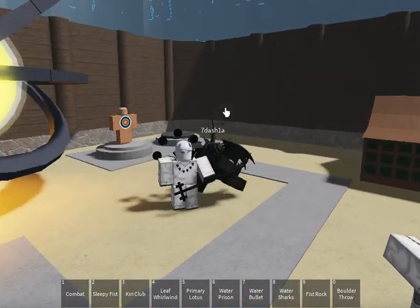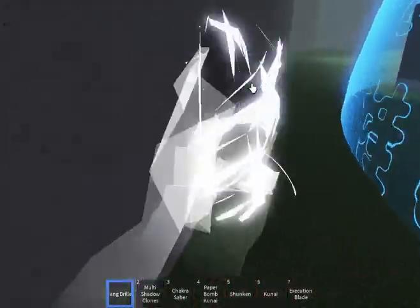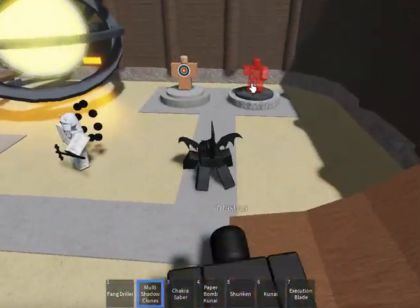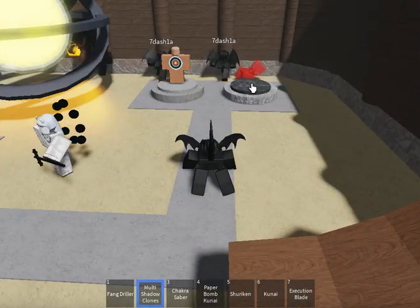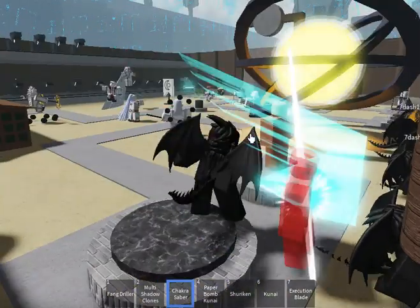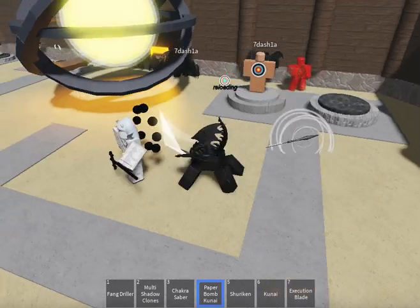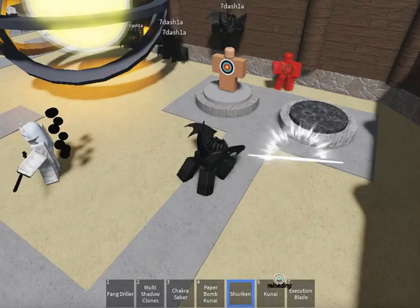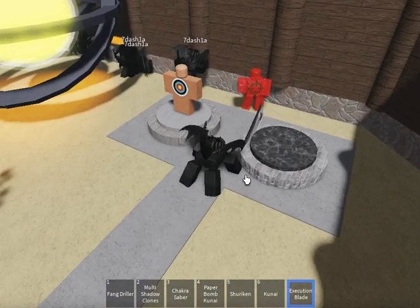We have Fang Driller. Next we have Multi Shadow Clones — they're stuck. Chakra Saber. Paper Bomb Kunai. Shuriken — yep, that's actually how it's pronounced. Kunai. Execution Blade.